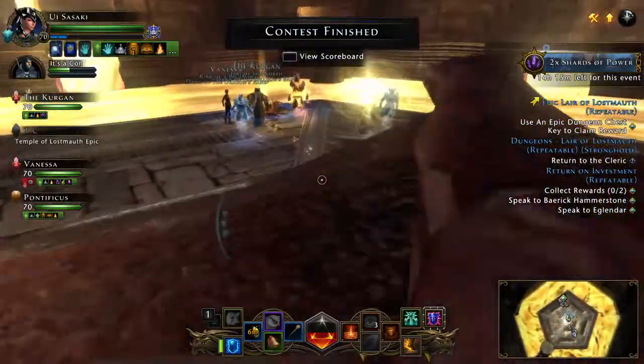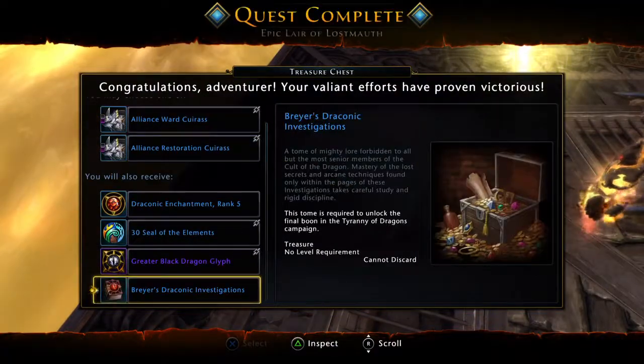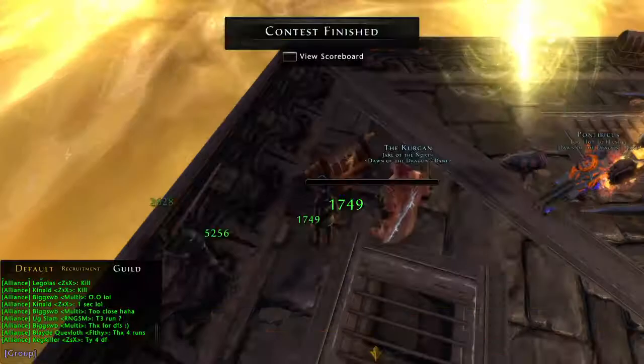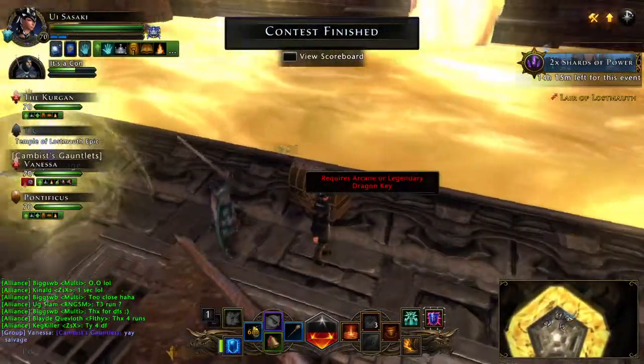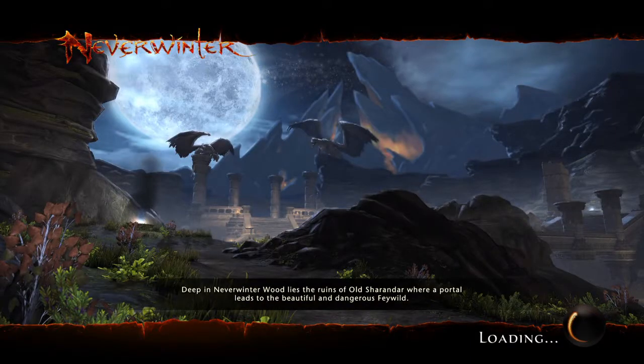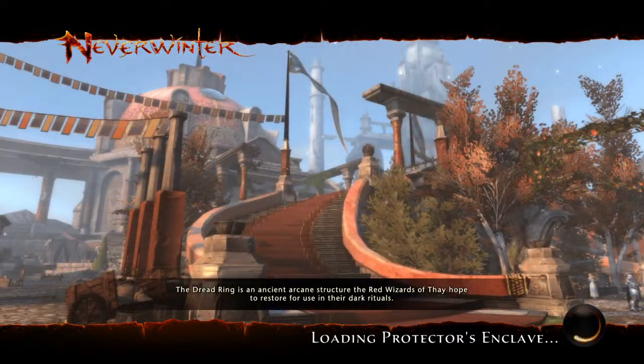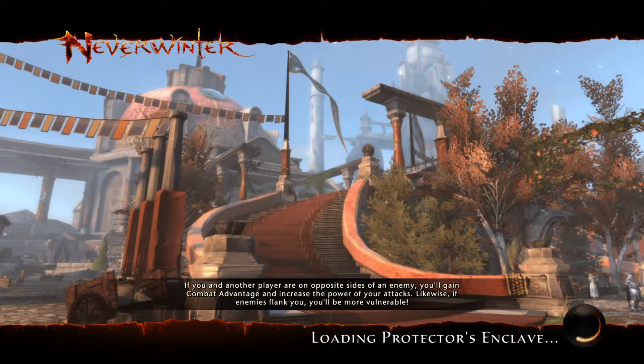There are two chests — I do not have the key for the other one. You have to pick a piece of gear; the other chest requires an arcane or legendary dragon key. I don't recommend it in any form. One of my group mates got a canvas gauntlet — hopefully they salvage those. I don't ever recommend keeping those; they're absolutely horrendous and will make you go broke. Just break them down, get the diamonds you want from them, and never worry about them again.